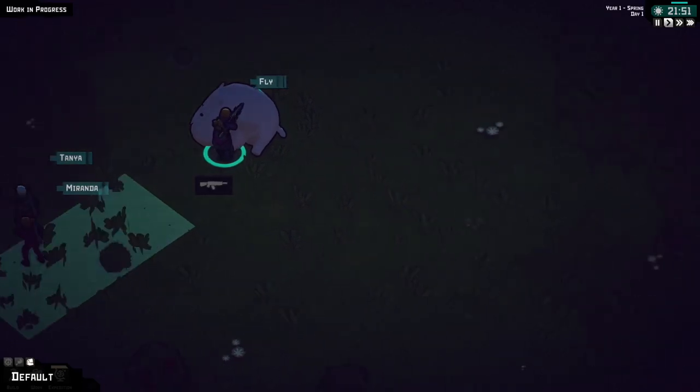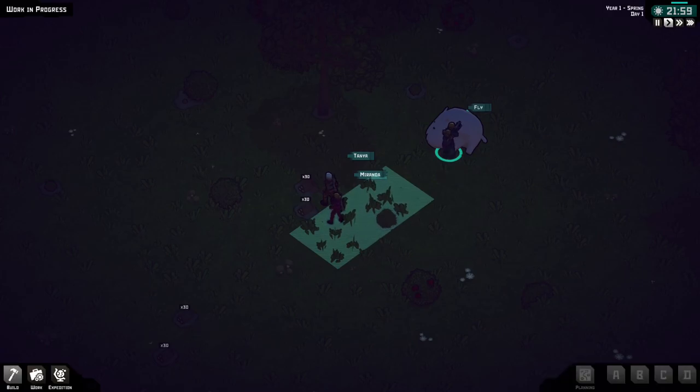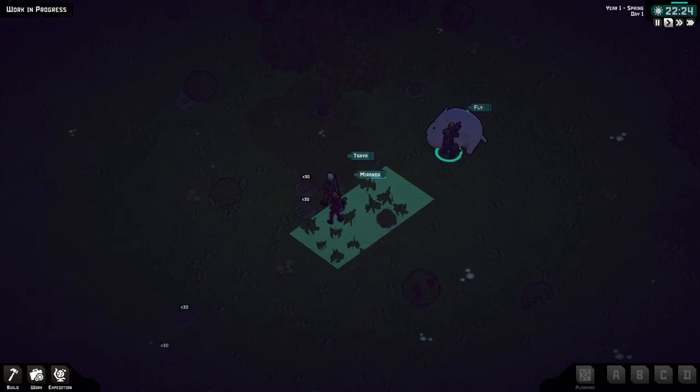I can't move the screen unless I use WASD. I don't know what to do with this wood. Nobody's building this stuff. Build something — I put a thing down, why is no one doing anything? Nope, everybody's just standing there.